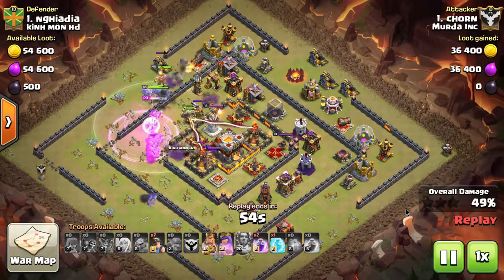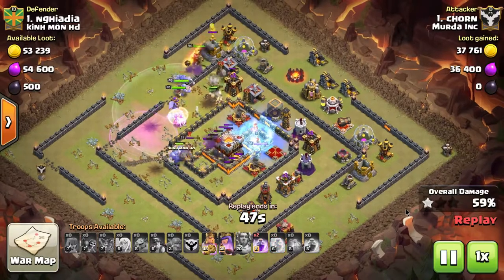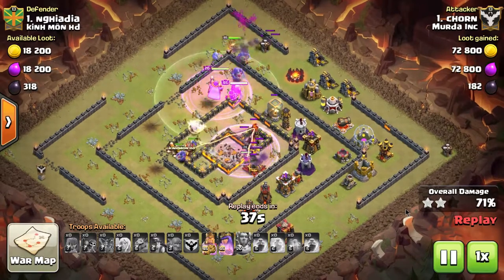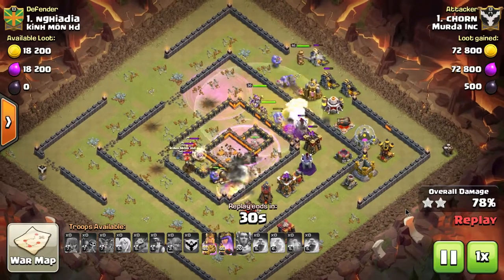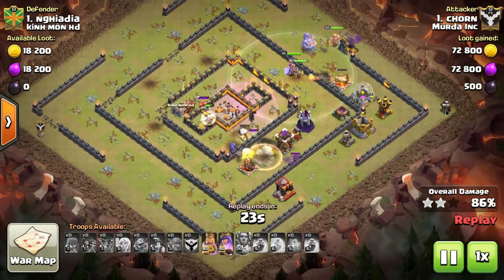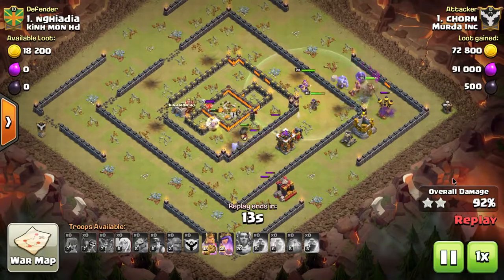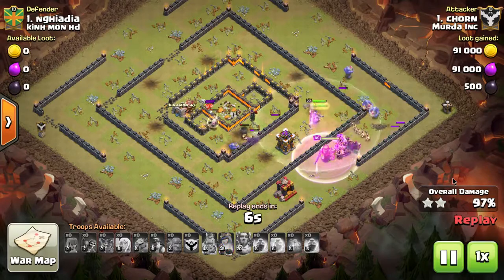Pops the warden's ability, gets into the core. At this point it's kind of a dangerous affair — got both Inferno Towers going on at the same time. Freezes the back Inferno Tower and uses the rage spell on the core to get those bowlers to push through. You can see the base just folding in on all sides. Still have giants up with healers on the giants — they happened to catch a double giant bomb but still survived. Heroes are coming in and haven't used the archer queen's or barbarian king's ability yet. No mistaking where this one's going. Another great attack.